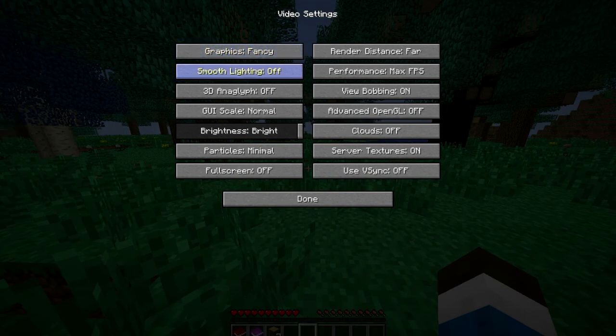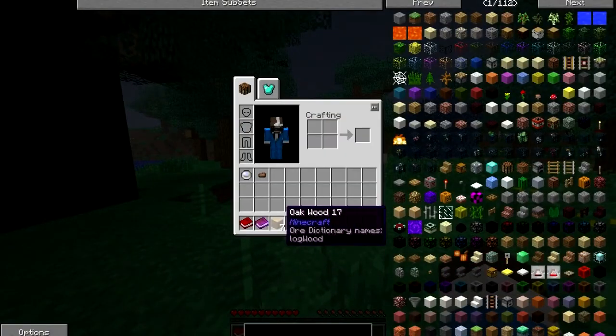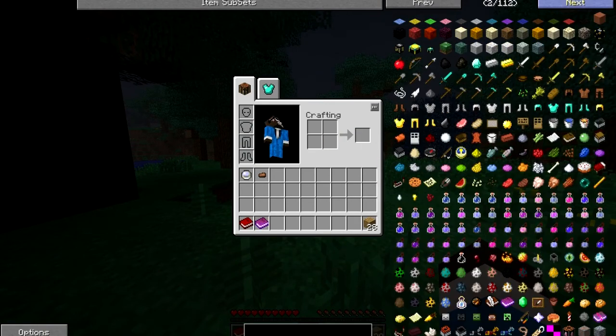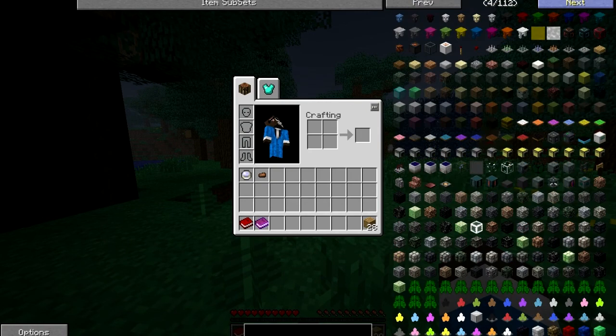Can I change my graphics to fancy? There we go. I want normal. Here we go, I think this is good. Let's go ahead. Oh my gosh, Too Many Items — 112 pages! Energy loader, energy unloader, liquid unloader, liquid loader. My god.